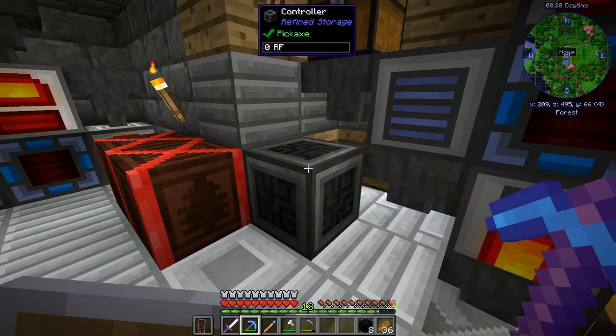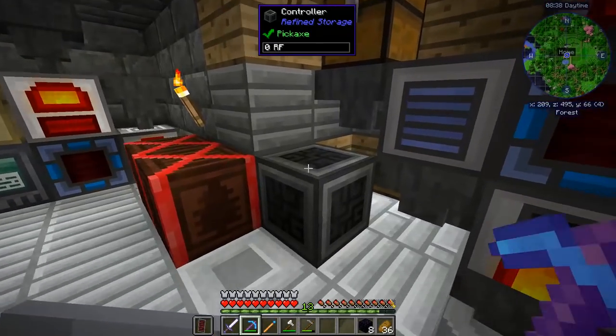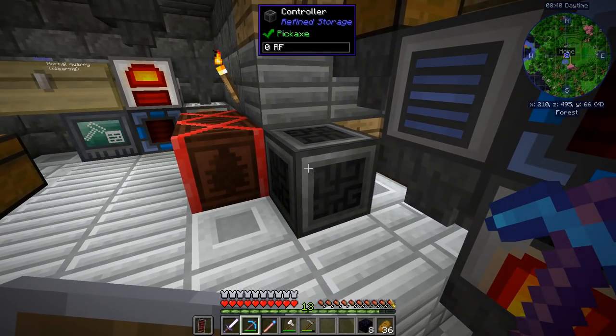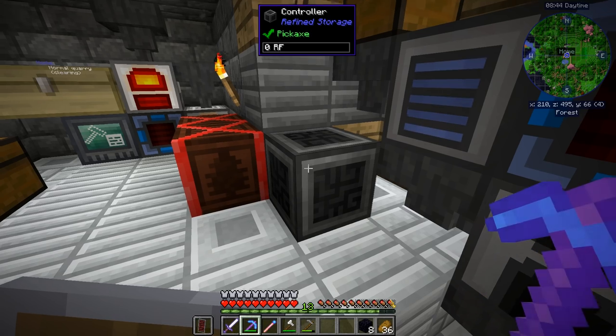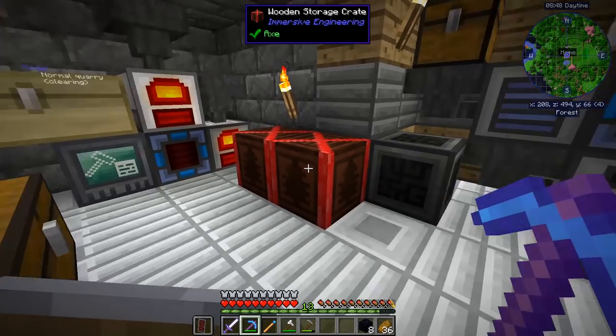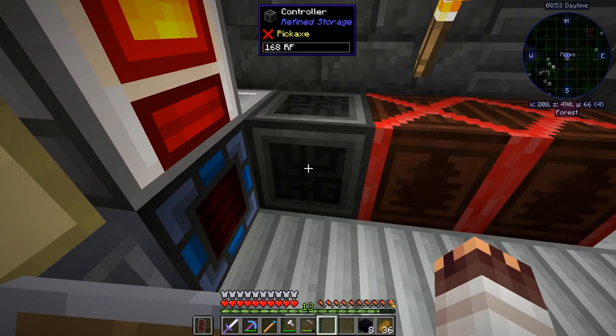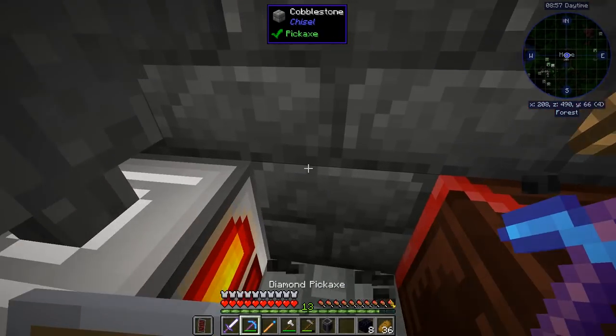It's actually using a different kind of energy — oh no, actually it should have been using a different kind of energy. From what I read I thought it would be, but it actually even says 0 RF. So I think it's using redstone flux. I can just mine it and maybe place it right here — yes, it's getting redstone flux, which is nice.